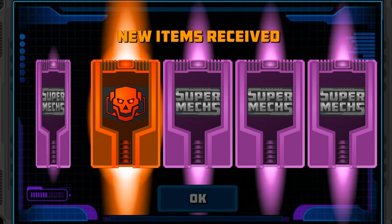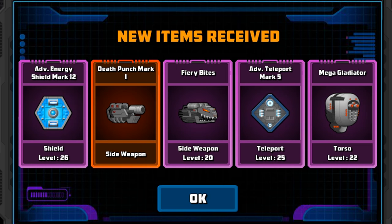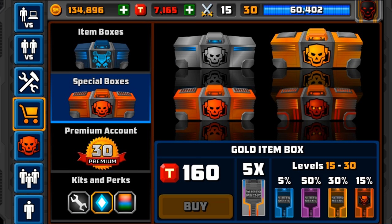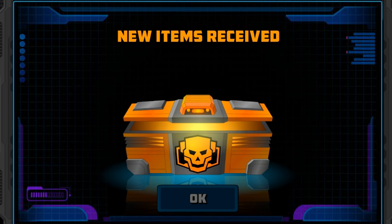We did get a mythical. What are we going to get today? We've got Advanced Shield, Mega Gladiator, Advanced Teleport Mark 5, Fire Bites, and Death Punch Mark 1. I think that's one of the new weapons as well. Do want to try it out sometime. It does look very, very powerful.